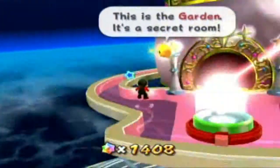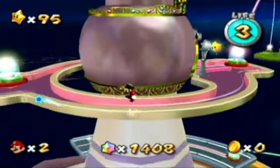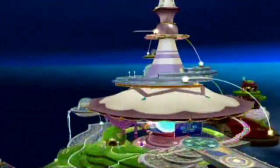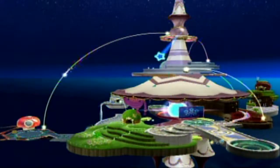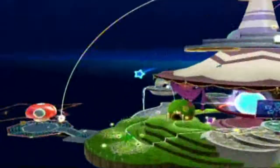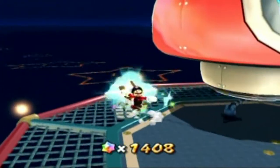And now we're actually going to fly up to the Garden here, which is the first time. This is the Garden. It's a secret room. Oh, so you're keeping secrets from us now. Just real quick, I'm going to show you, if you go over here, you can make yourself a shortcut to the garage, so you don't have to go up there and do stuff anymore.